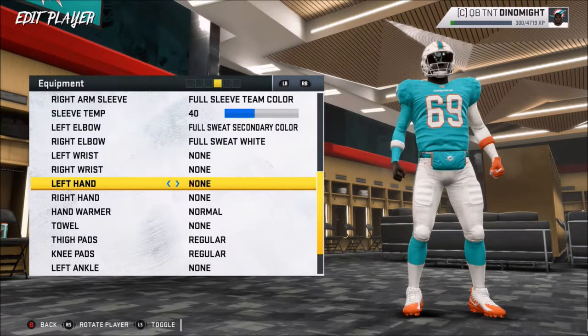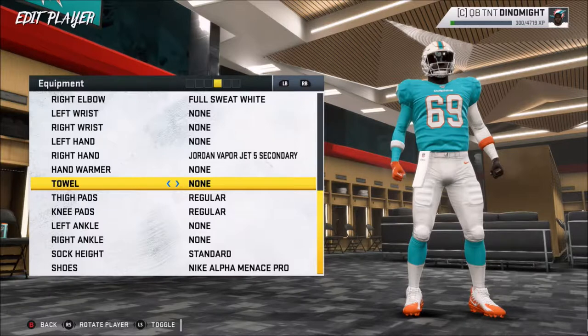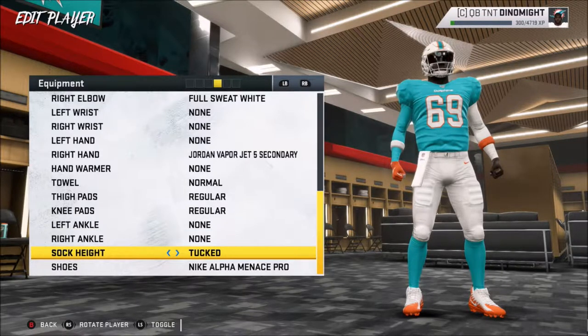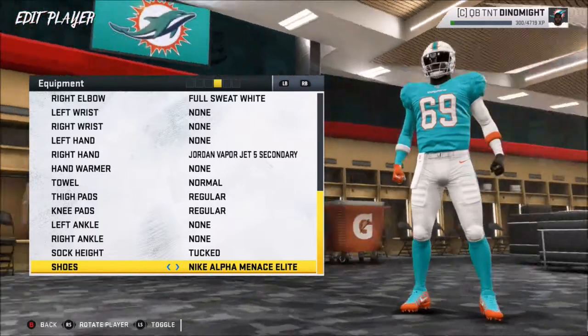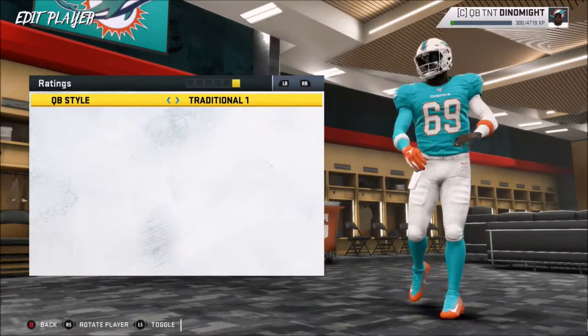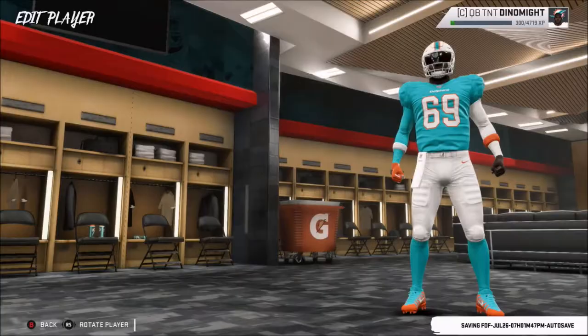Do you want gloves? Yeah. They have some black gloves — oh, orange glove! Put it on my right hand and no glove on the left. Hand warmer off. Do you want a towel? Absolutely — it's only white or nothing. Sock height — can I change the kicks? You can make your full blue socks or go half. I like the blue socks. Shoes — once I saw those shoes I didn't need to see anything else. We'll keep your throw style. All those are determined by your rating.